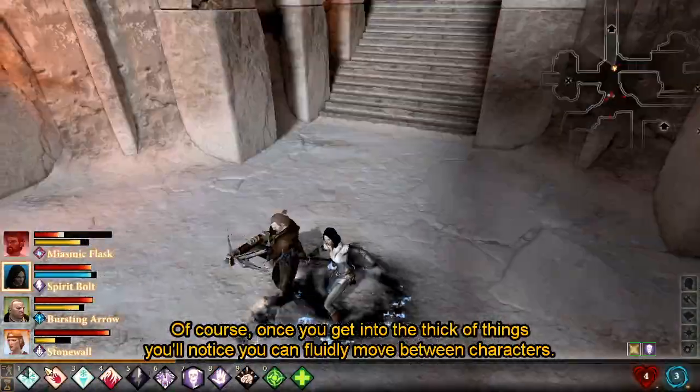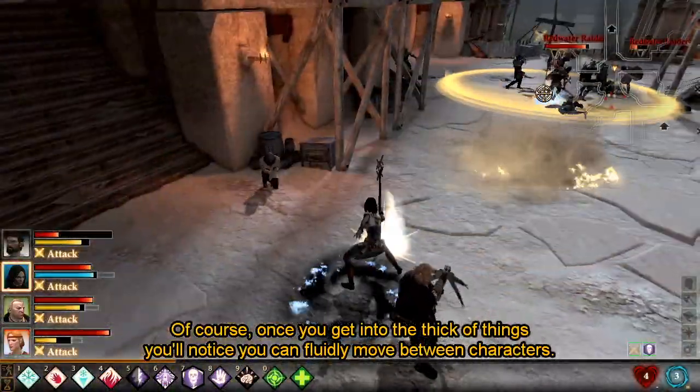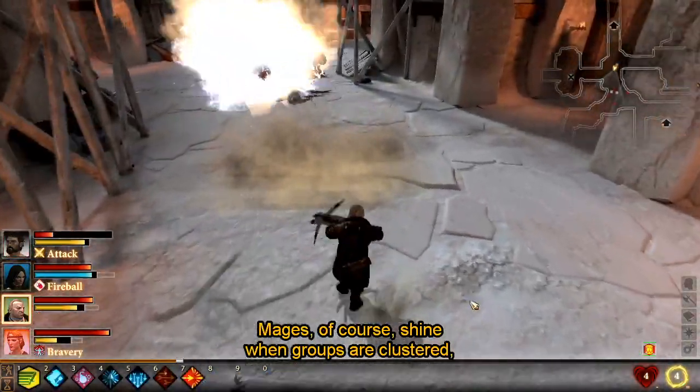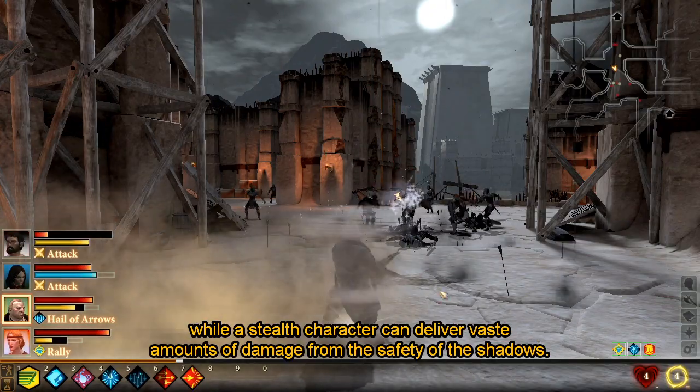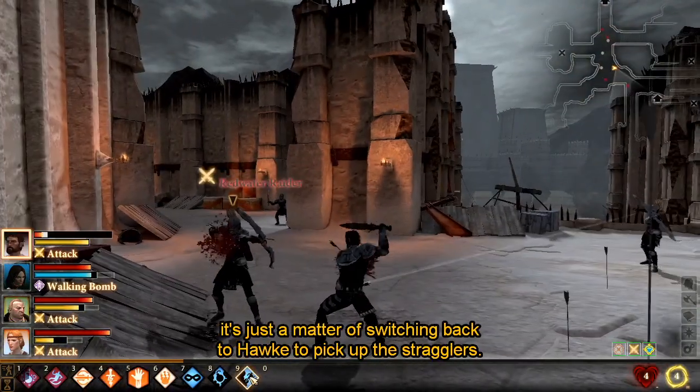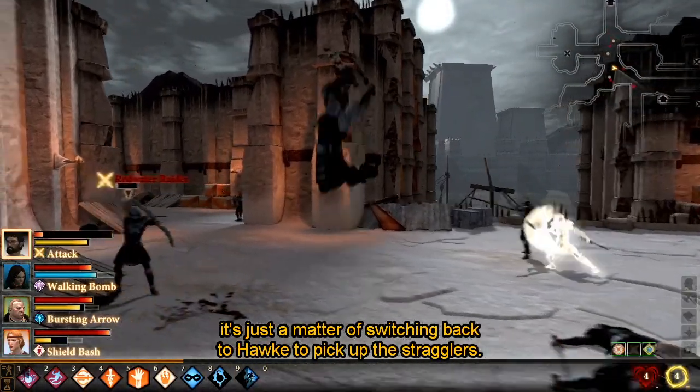Of course, once you get into the thick of things, you'll notice you can fluidly move between characters. Mages, of course, shine when groups are clustered, while a stealth character can deliver vast amounts of damage from the safety of shadows. And with the enemies torn to pieces, it's just a matter of switching back to Hawk to pick up the stragglers.